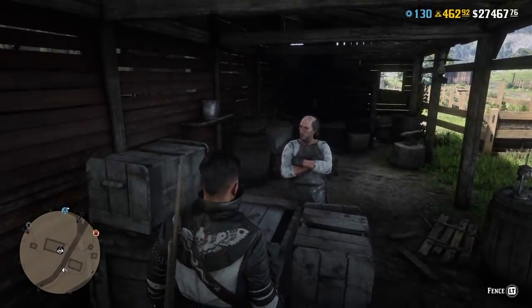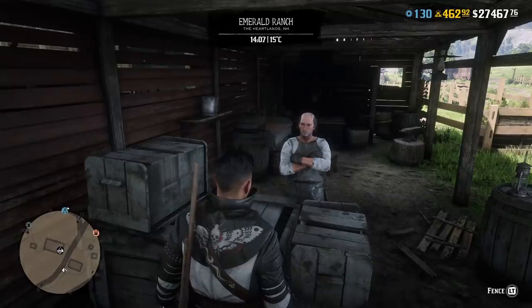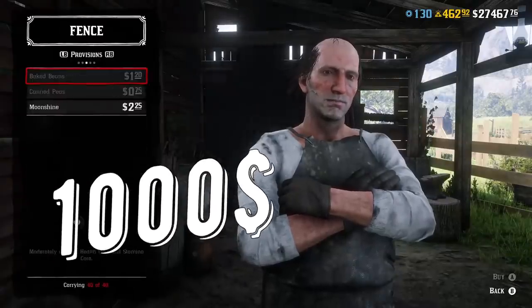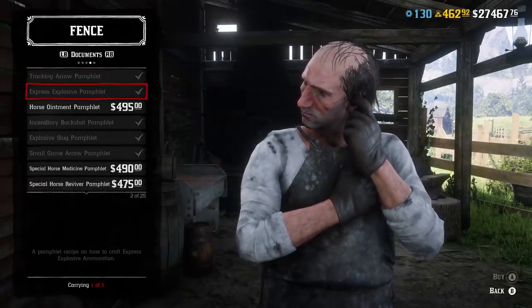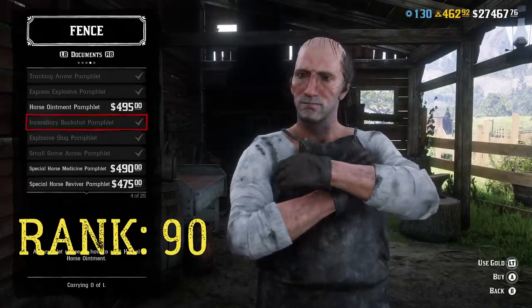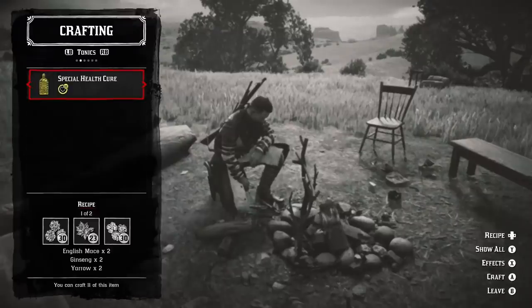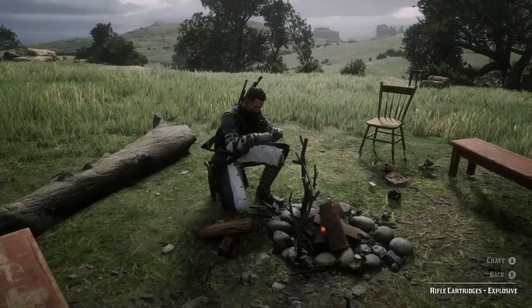Before we talk about this in detail, let me tell you where and how you can get explosive ammo. You can obviously craft it. To do so, you have to go to Fences and buy the Explosive Express pamphlet for one thousand dollars. It's only available at level 90, so it's a tool for high-level players. Once you read the pamphlet, you will be able to craft explosive ammo for revolvers, pistols, rifles, and repeaters.